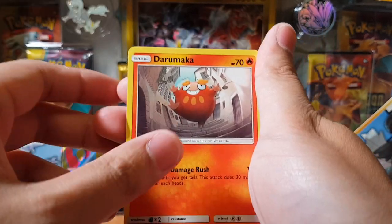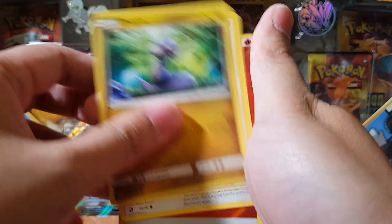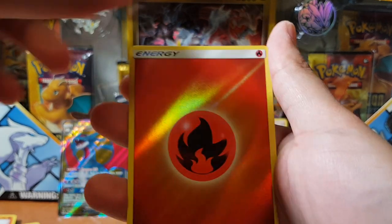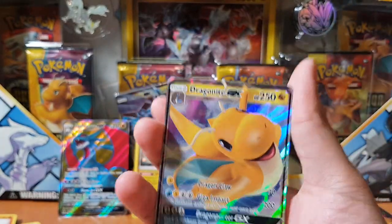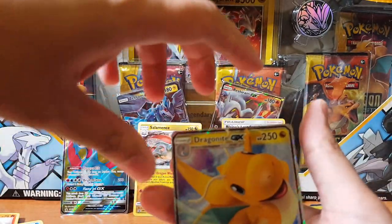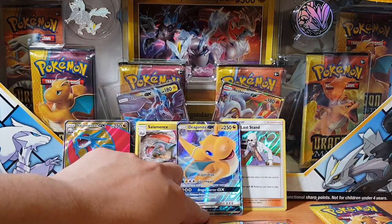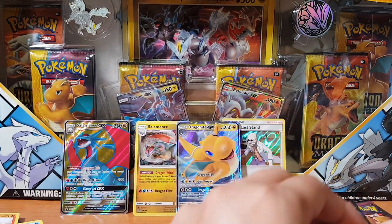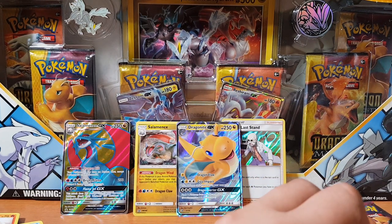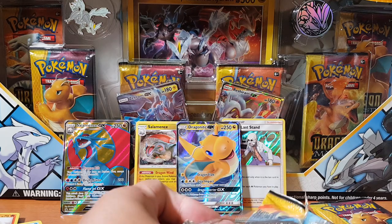Feebas, Drampa, Hakamo-o, Dratini, Kangaskhan, a holographic energy, and for the rare — oh, we have a Dragonite GX! I think that's my second or third one I've pulled. Not bad, at least it's a GX. Better than nothing, but I think I've just wasted all my luck on that Dragonite. I already have it — that might be my third Dragonite.